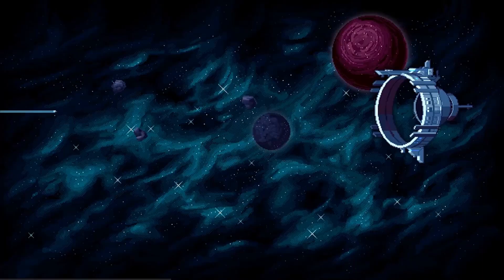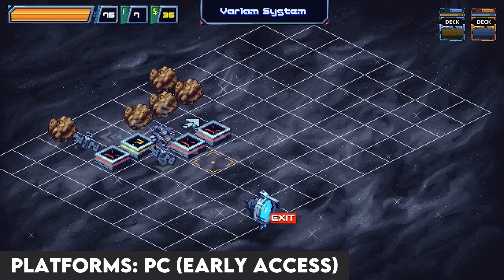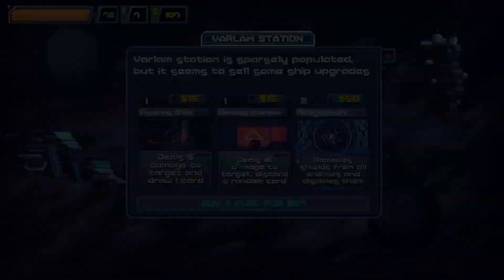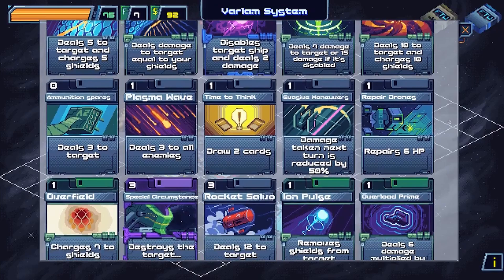Starting off the list is For The Warp — a roguelite deck builder set in space. You'll need to build your deck and use your cards wisely in order to survive the game's randomly generated systems, enemies, and encounters. For The Warp definitely has some FTL in its DNA, but with a more direct focus on combat. The pixel art is gorgeous, and although it is in early access, the game continues to receive regular content updates with its most recent update dropping last month. You can check out For The Warp on Steam.